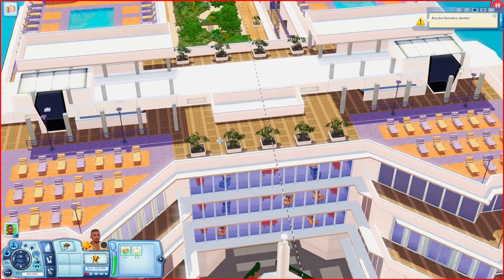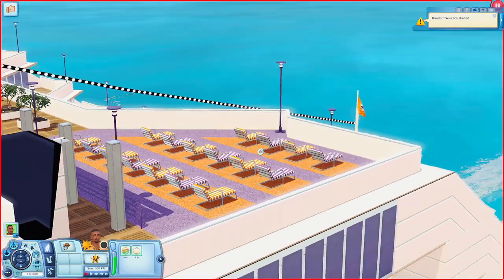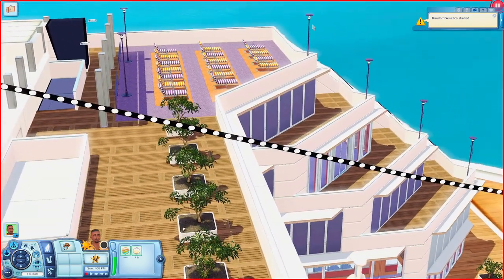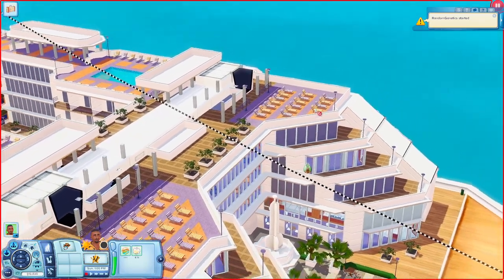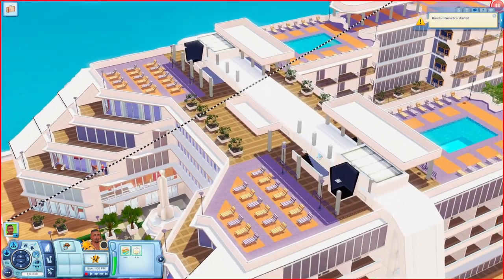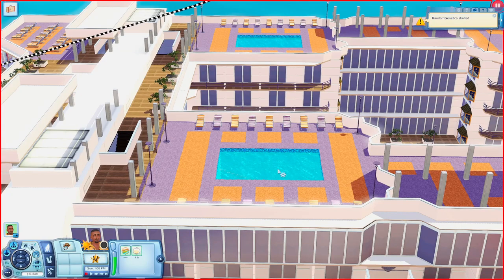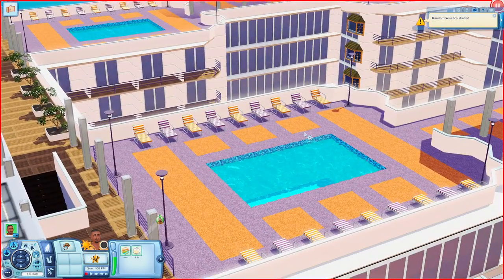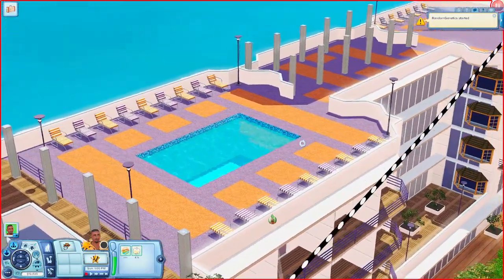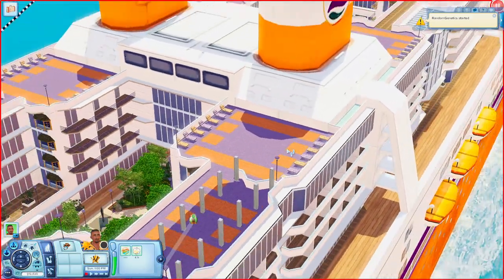Scrolling upstairs one more time, we're now at the top of the cruise ship. You have plenty of places to lounge and look out at the world and the water. Going over to this part of the yacht, there are two swimming pools. One is right in the middle with some places to lounge, and the other is pretty much the same exact thing. Going further over there are more places to lounge all around.